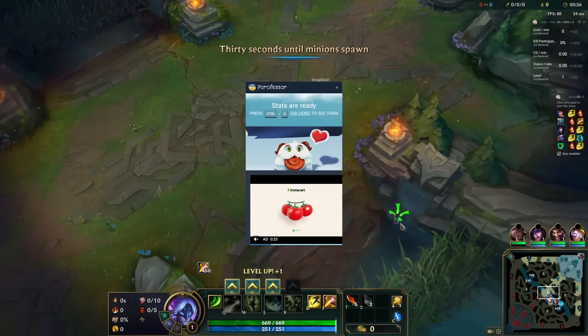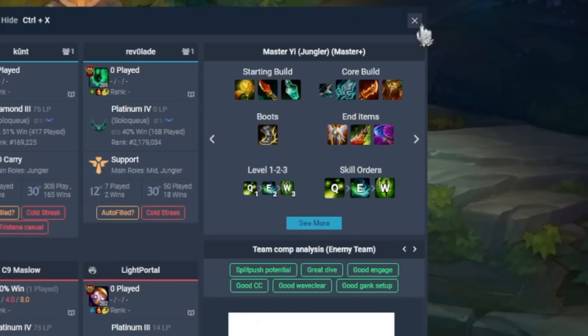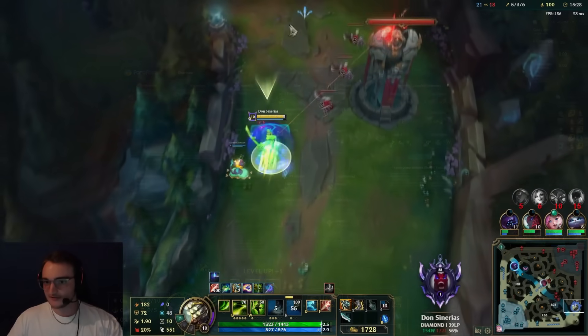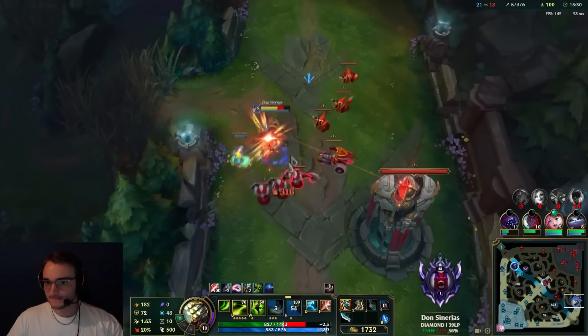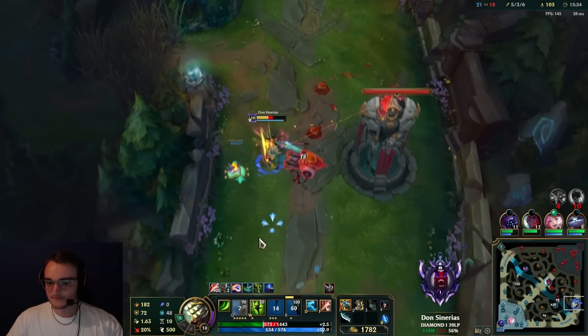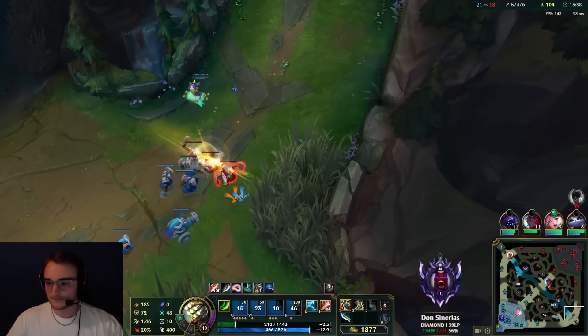Porofessor not only helps you out during the game, it also helps before the game, because right before you go in, it shows all of the most common and effective builds that your champion has. You can know right away going into a game what your core items should be, and it helps you focus more on the game rather than your build. The pregame app also gives you key information about your teammates and the enemies — who's been playing, what weaknesses each side has, and of course who's on a win streak. You can try Porofessor today with my link in the description.